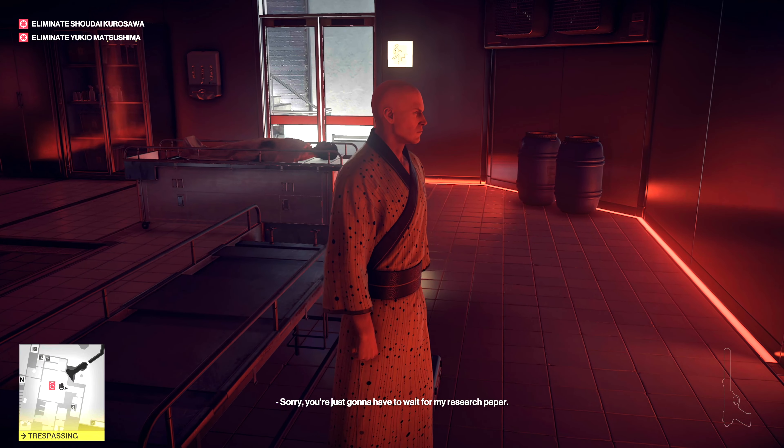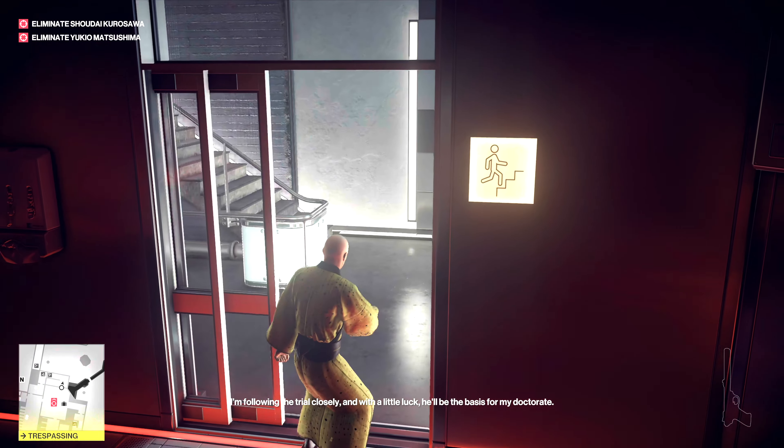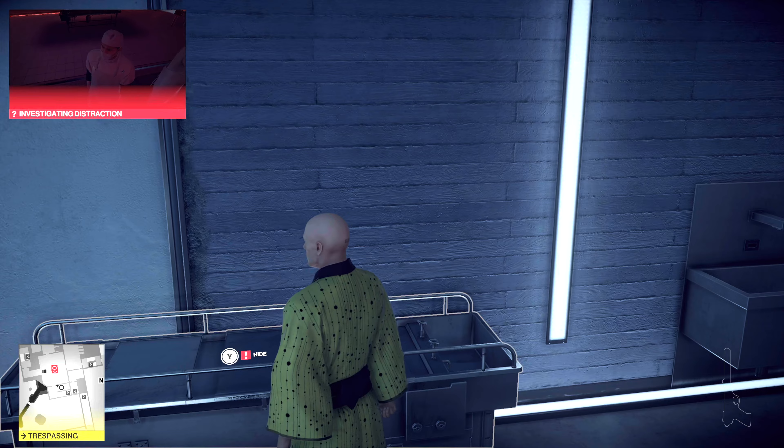Jump off the gurney — you're going to automatically pick that up. Just go ahead and drop the briefcase for now. Run over here, flip this switch. And then hide on this gurney.